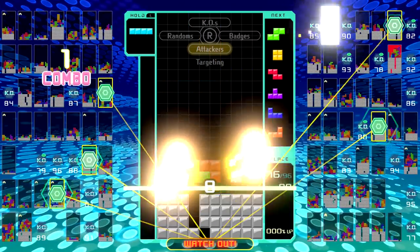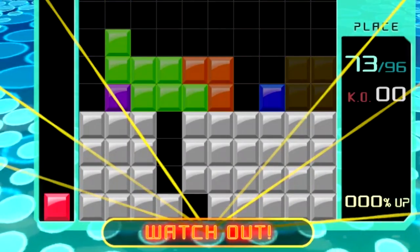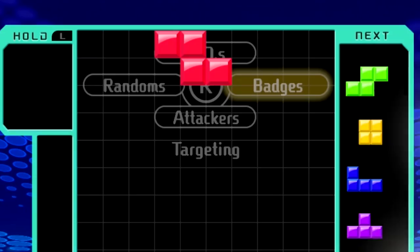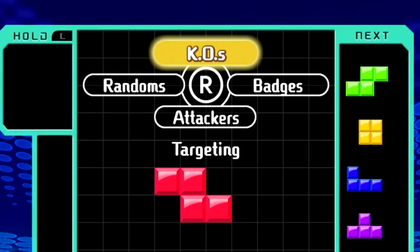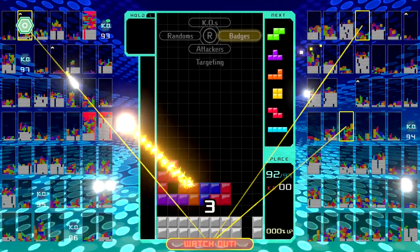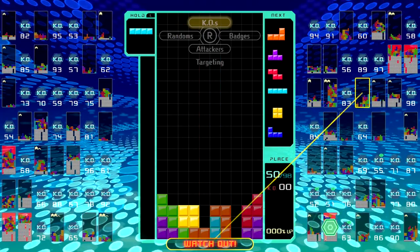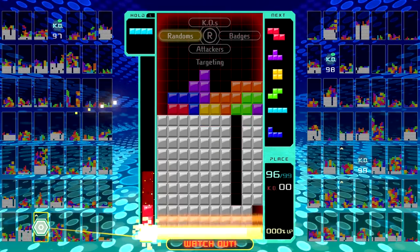Picking Attackers gave me plenty of opportunity to accrue badges, and it's super fun when 4 players try to take you down. But it doesn't work as well as KOs when it comes to actually eliminating players. Whatever attack strategy you choose, remember that you might benefit from shifting it every now and then. Badges will have you attacking a good player and might not help much in the early game. Attackers is great when more than 2 people are currently targeting you. And KOs is great for ganging up and eliminating players who make mistakes. Or you can just go Random.